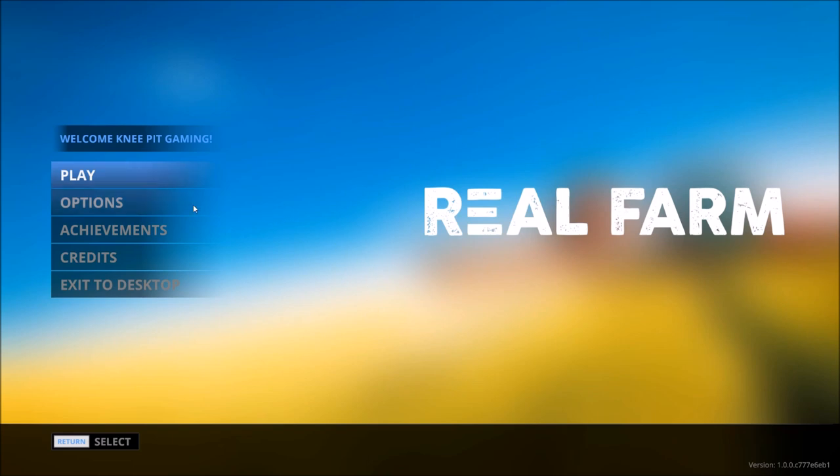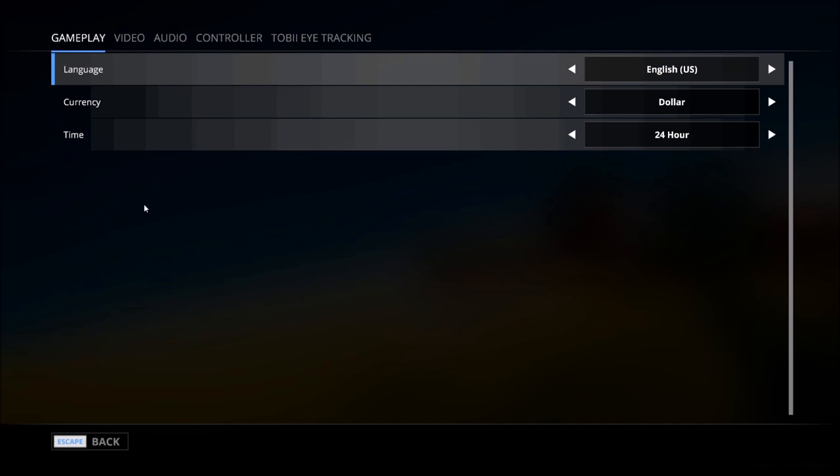Before we get started, I want to briefly take a look through the options. You can see a very minimalist design here on the main menu — we've got achievements, credits, in addition to your exit and play button. Let's take a quick look at the options. Language for me is English since I'm in the United States, but there are many other options, so this is apparently intended to be a worldwide release.